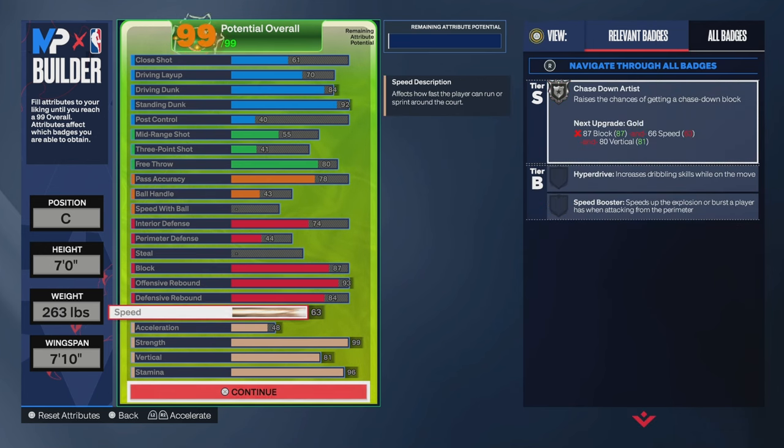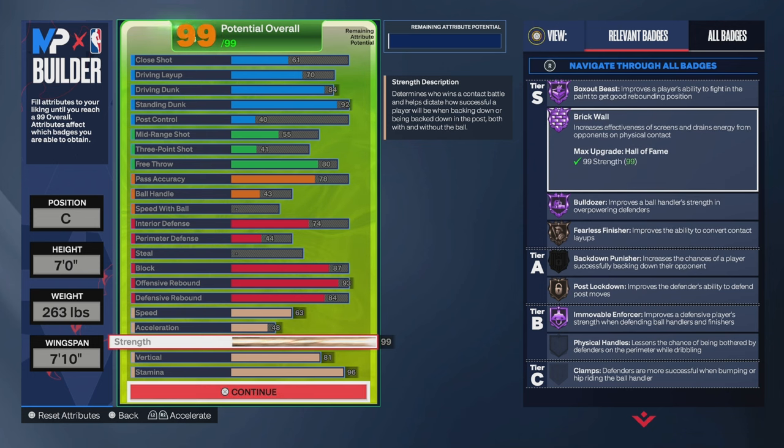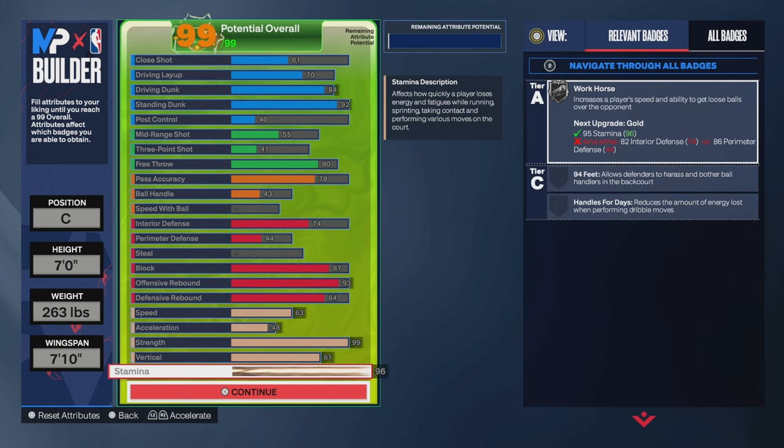The leaping ability is so athletic — this is the closest thing to Wilt Chamberlain in NBA 2K24. We have an 84 defensive rebound and 63 speed. What makes this build so special is the 99 strength to bully everybody out of the paint and set crazy screens because of the hall of fame brick wall badge. The animations you get with hall of fame brick wall are absolutely lethal — your point guard is going to love you. The 81 vertical helps you fly and soar above everybody for rebounds, and 96 stamina gets you workhorse on silver. Don't forget to subscribe and click the like button!